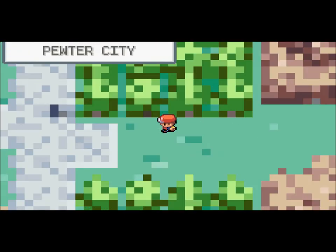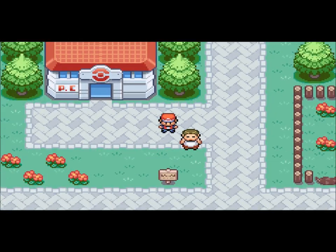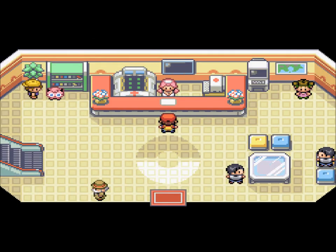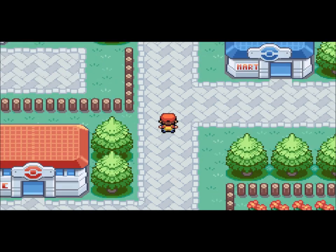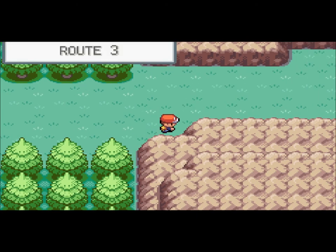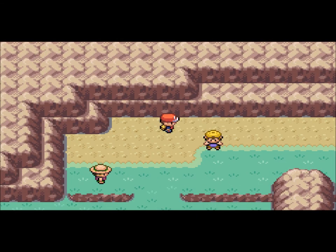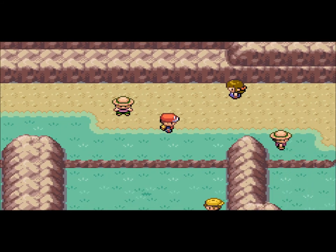The only Pokemon you can find in Mt. Moon are — actually, come to think of it, there's a lot: Paras, which I'll never be catching because I'm not a huge fan of bug Pokemon; Zubat, Geodude, and Clefairy. I don't really want a Geodude since I can't trade on a ROM and won't be able to get a Golem. I've already used a Golbat in my Blue walkthrough, and I hate bug Pokemon. So it's obviously Clefairy.